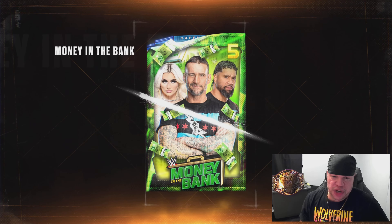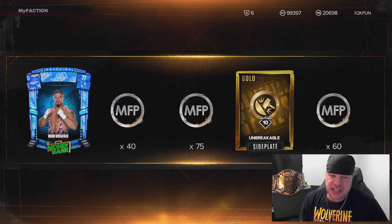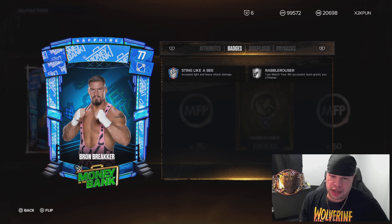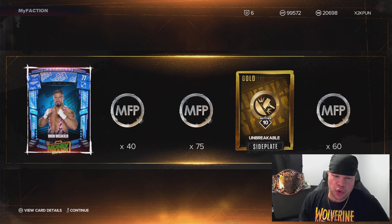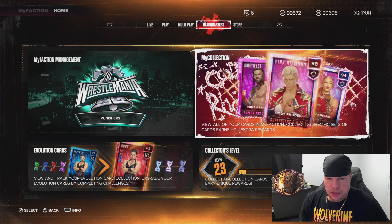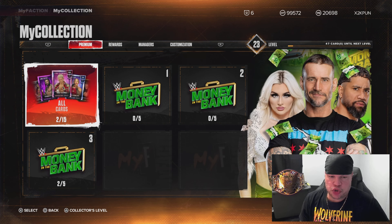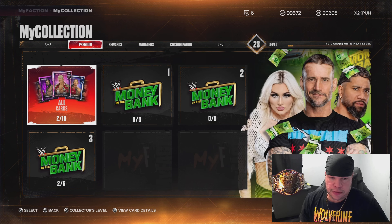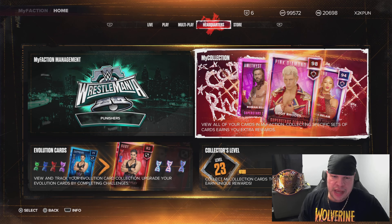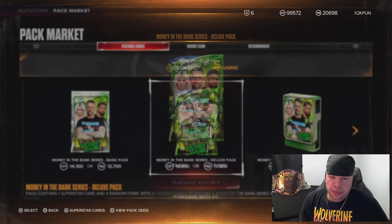4th of July pack opening — still no glow. We get a Sapphire Braun Breaker. This is really not going well. He's level 2 Ravaraza, level 1, no paybacks. We only got 2 out of the 15 cards and we've gotten a bunch of golds. This is going terrible.